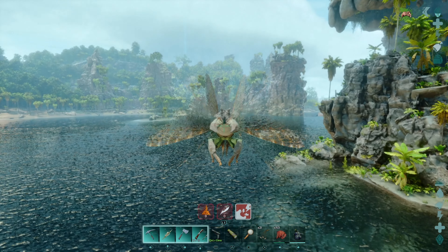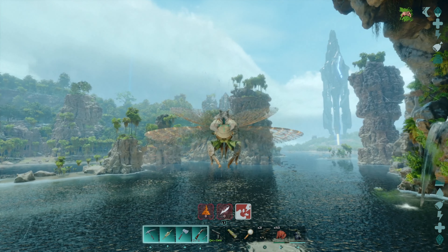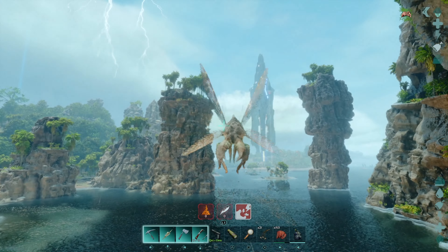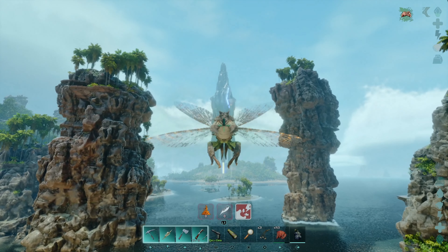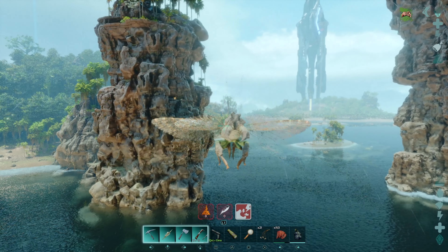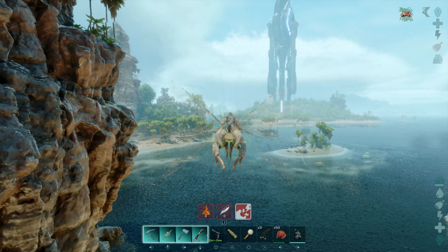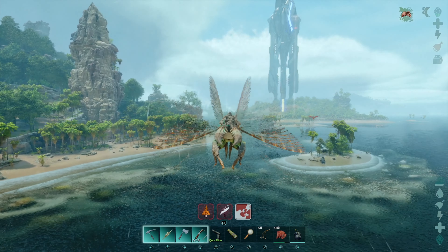This was a fairly easy one to locate. The cave system has several entrances, but I think the easiest one is directly across from here. This is the Blue Obelisk up here. You can go in there on a Thyla, or I'm going to choose a Sarko, because there is a lot of water in here that we've got to go through.